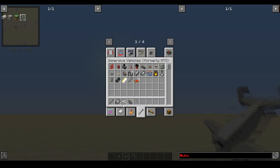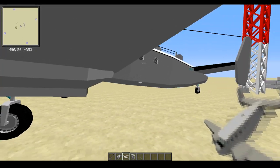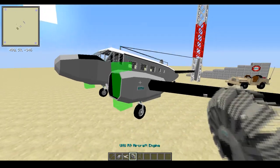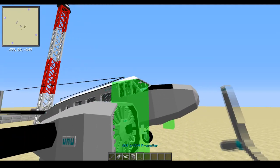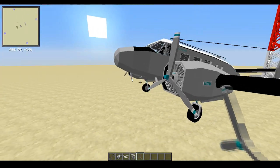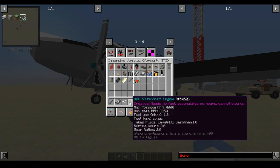So we've got our quality UNU navigator here, go ahead and place that down. As you see, it comes with the wheels which is really handy. We're going to go ahead and grab our aircraft engine and put that in, and then because this is a propeller aircraft, an engine is useless without a propeller, so go ahead and put a propeller on as well. Now if you have a jet aircraft, you won't need to worry about the propeller.